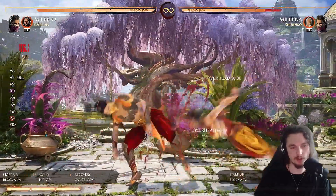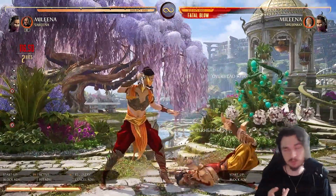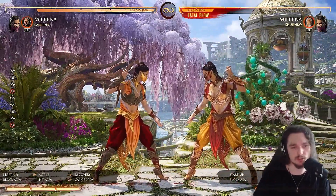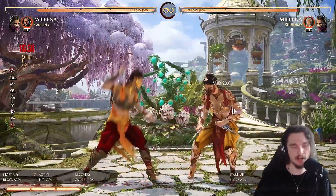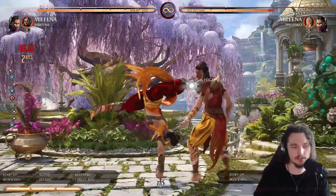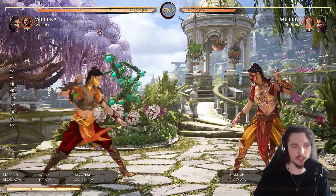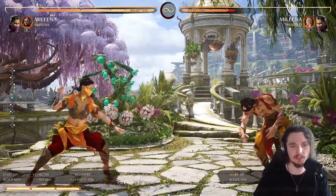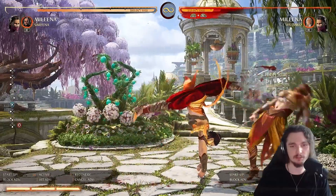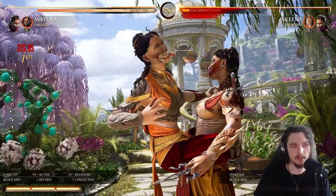She also has a forward four cartwheel, which is like a double-hitting overhead at 19 frames. She can't cancel this button, but it's still super solid — getting an unreactable overhead. It's 11% damage. It's a 14-frame high into an overhead. It's also pretty good as a whiff punish.